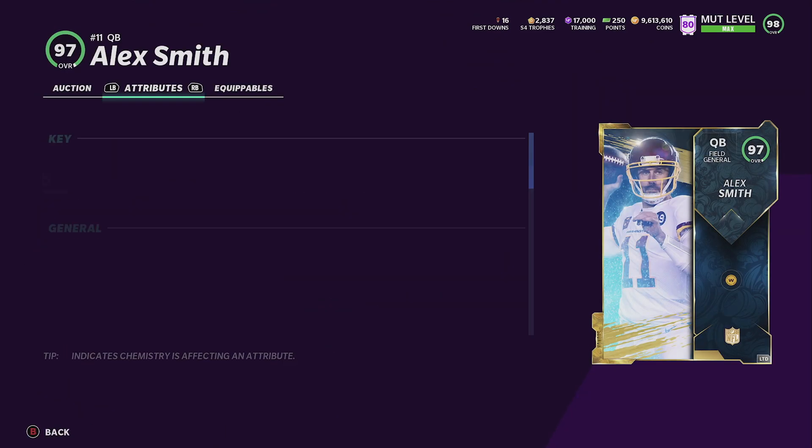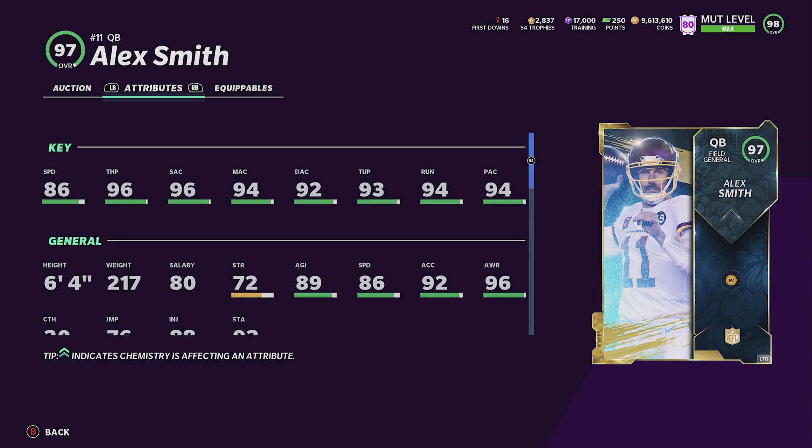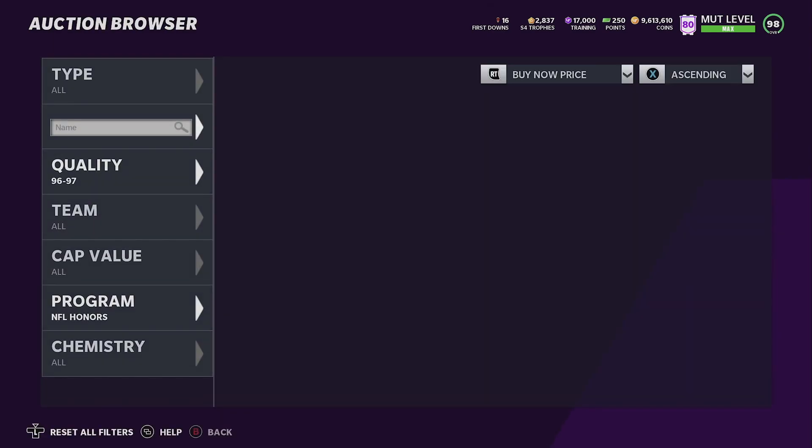Then we got Alex Smith — this card's pretty good. He does get gunslinger and hot route master, that's his archetype. But 86 speed, he doesn't have a power up, though there's talk we should be getting power ups next Wednesday. His stats: 86 speed, 96 throw power, 96 short, 94 mid, 92 deep, 93 throwing under pressure, 94 running, 94 play action. Good card.